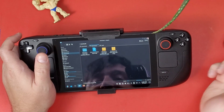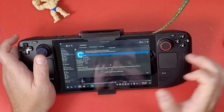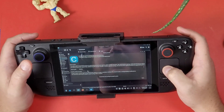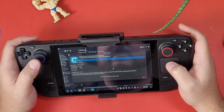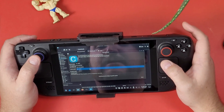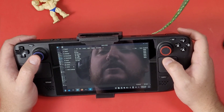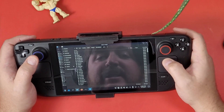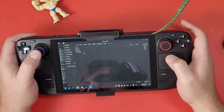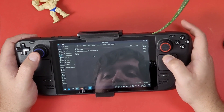Now that we have CEMU downloaded, double click on it, click Continue, and wait for it to install. Here is the main menu — we can use our mouse and keypad. We're going to select our actual game location, which for me is my micro SD card labeled 'Deck 2'. Navigate into your emulation folder, then your ROMs folder, then your Wii U folder.